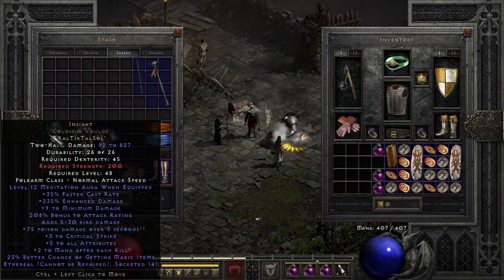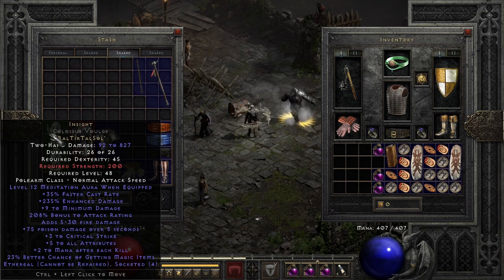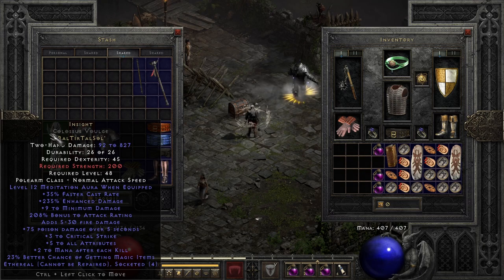You probably also want to roll your Insight a little bit to get closer to 270 enhanced damage and ideally 6+ to Critical Strike, so he deals more damage this way.